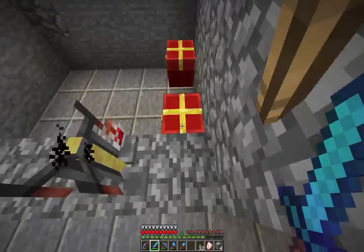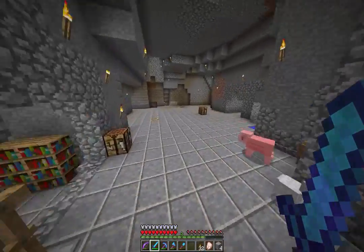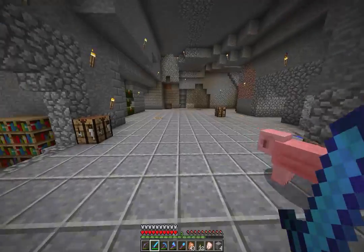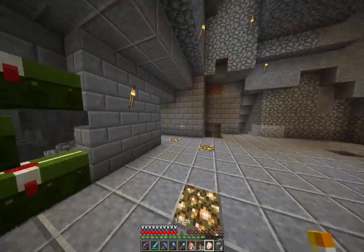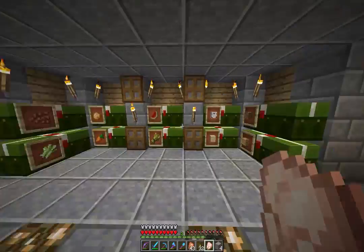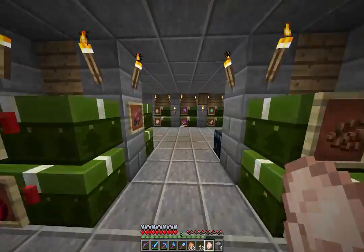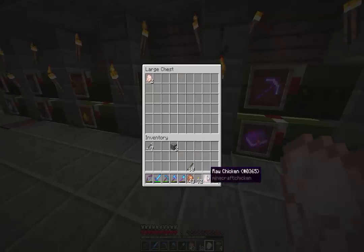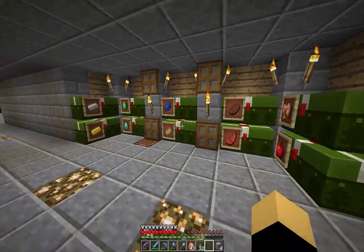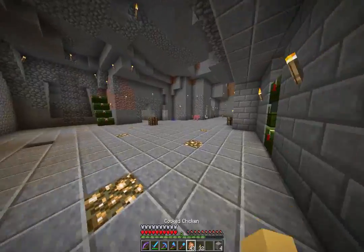We've got one bottle. We have two pieces of glowstone we need, so I'd have to go to the Nether and get it. We have chicken on us — good deal. Let's go put this in the chicken chest. I thought I had a cooked chicken chest. I do — it's over there. So I'm back on chicken, yay.